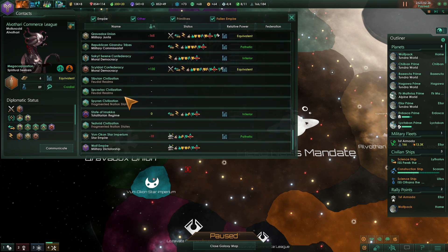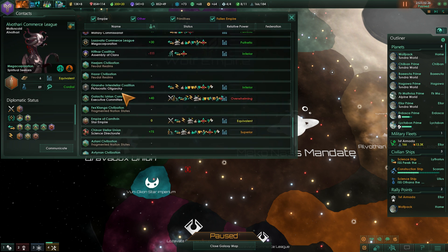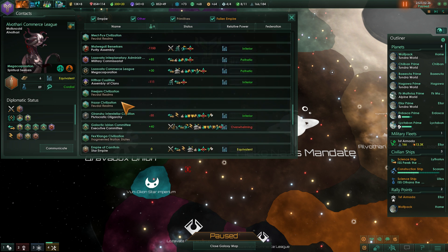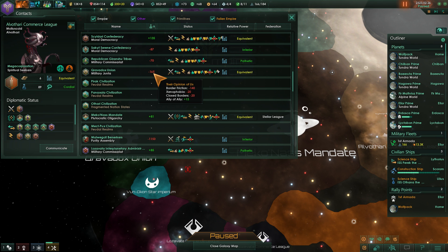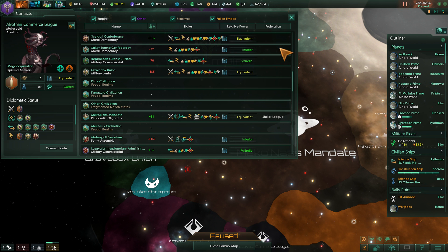Let's see. If we go down and alphabetize these, here they are. They're currently at war, they're rated as equivalent to us. They have similar fleet power, but their naval capacity is inferior.